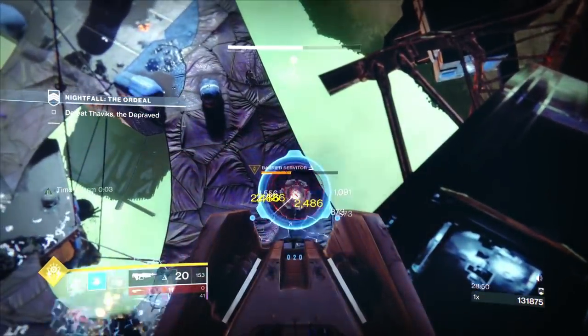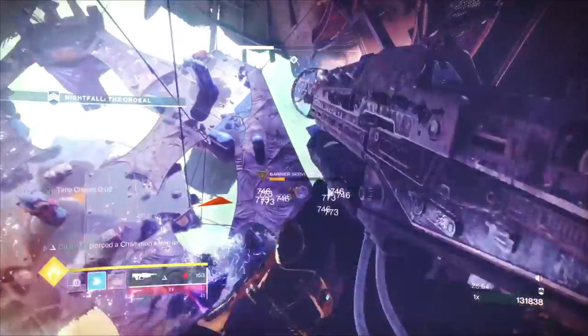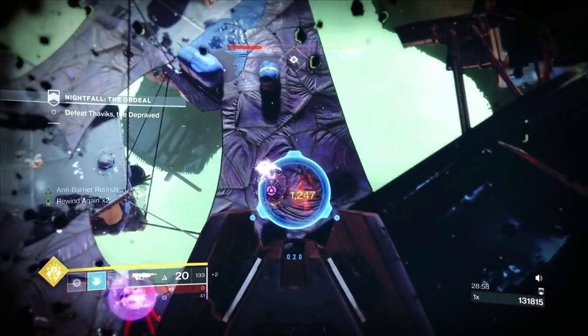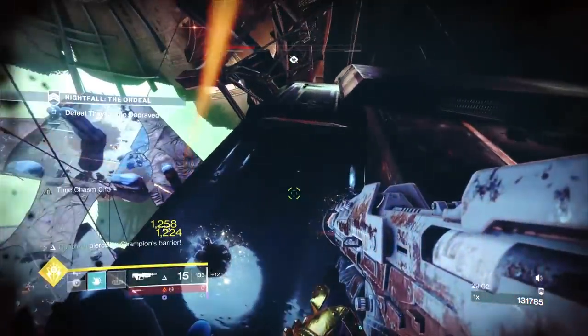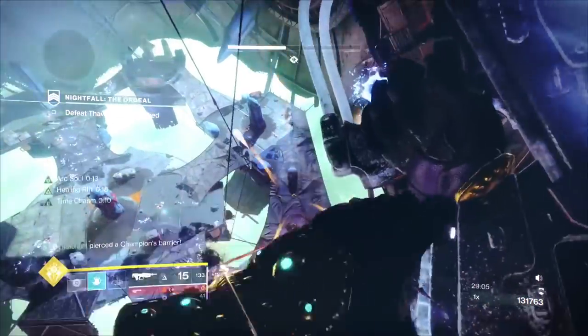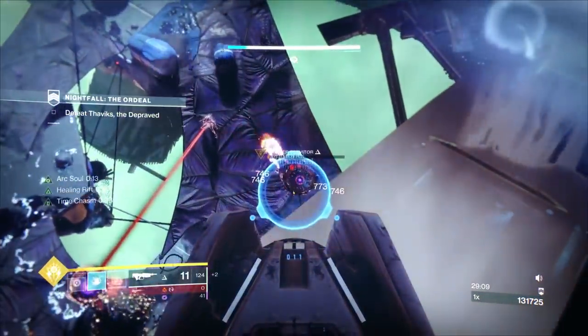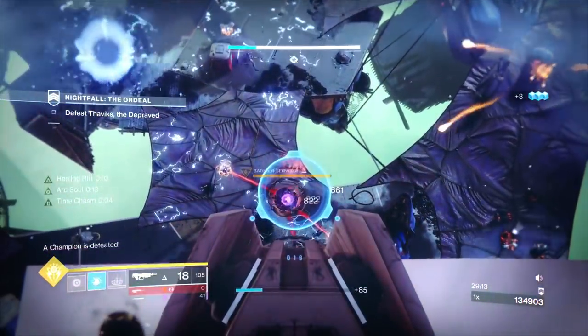For the next two Anti-Barriers, having pulse grenades for them really helps — it speeds up the damage and means you don't have to do as much sustained damage. You want high Recovery, but that doesn't mean you've got infinite healing rifts. We're lowish on ammo so we're going to start using that to initiate with the boss and get him to his final phase.